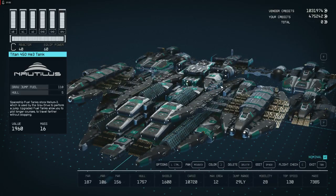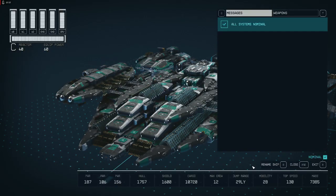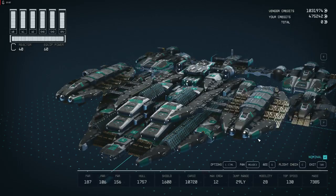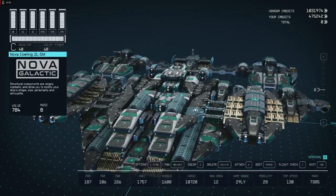We have a nominal design - this is the Emperor of Tau 2 design, a nominal design. The Emperor video I posted is similar but packed with thousands of firepower and weapons. Now we're going to rename the ship. Let's pretend this is our Emperor - rename it to the Emperor LS, let's say Emperor. This one has limits because of the game design.